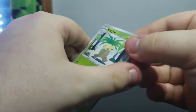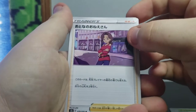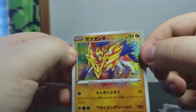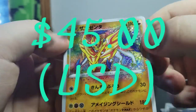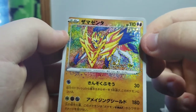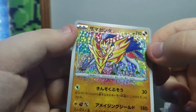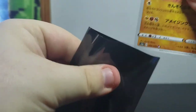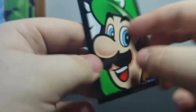We haven't seen an Amazing Rare yet - that's what we're hoping to get. We've got an Exeggutor, Lucario, Exeggutor again, Rockruff, Metang. There it is! Oh my god - Zamazenta! This is what we came for. The new Amazing Rare Zamazenta, and it looks gorgeous. Dare I say, even more beautiful than him.